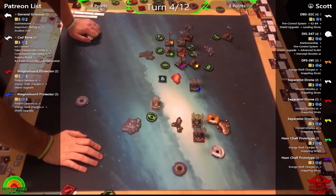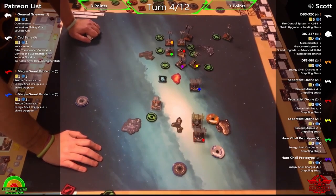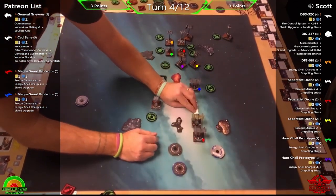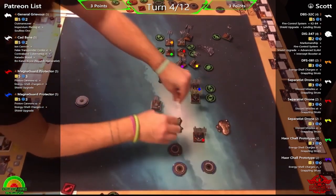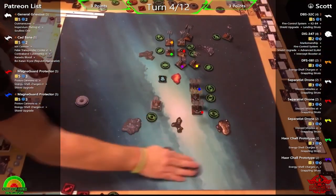Going in close would mean having to disengage next turn instead of keeping guns on target. With that many ships, turning in would expose Phil to five other guns. Fraser admits he'd sacrifice a Magma Guard Protector to those guns before losing Grievous — Grievous is definitely going to be worth more in the long run.